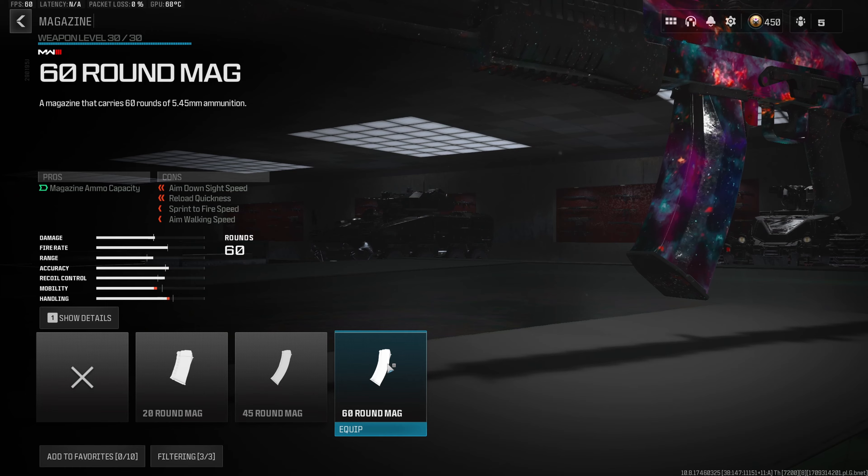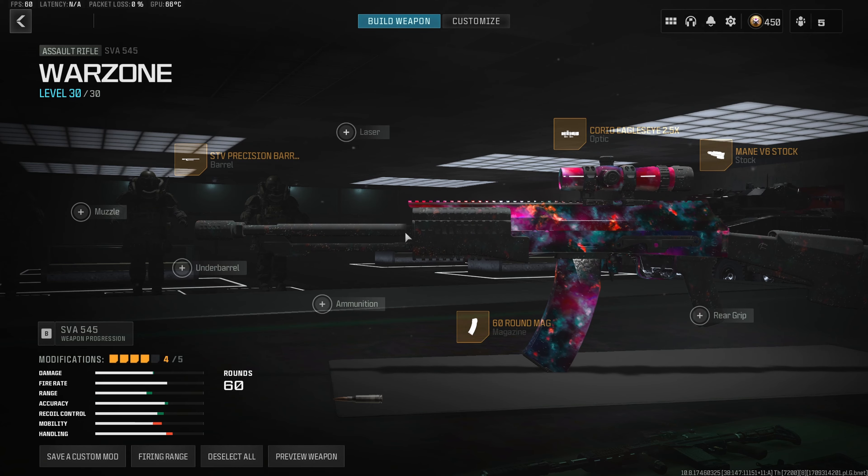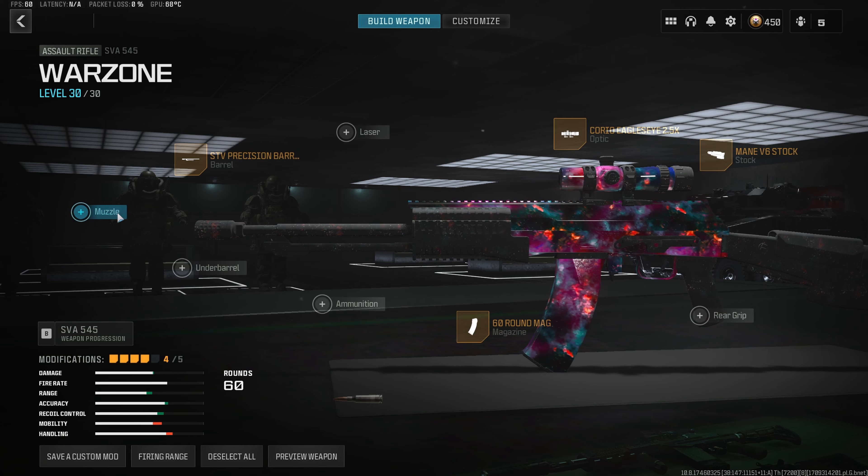Back into the build — we definitely want to throw a magazine on, and we're going to run the 60 round mag. 60 round mags are always super OP to have on assault rifle builds, especially ones with very little recoil like the SVA. It's going to make it a lot more reliable for fighting multiple enemies at once.